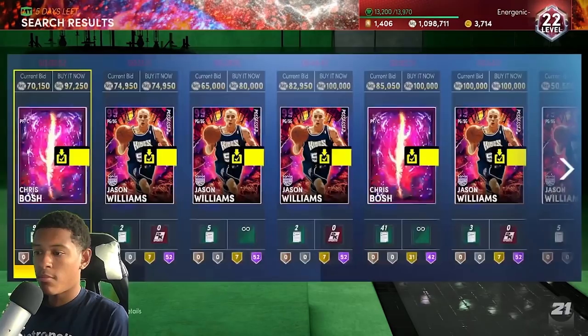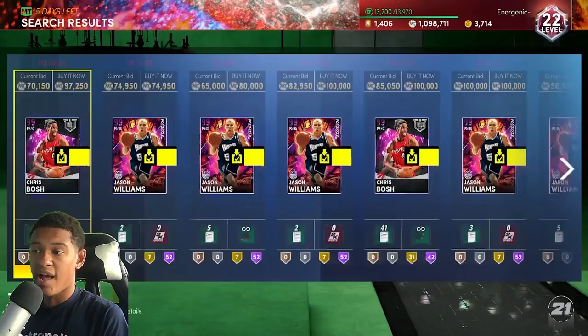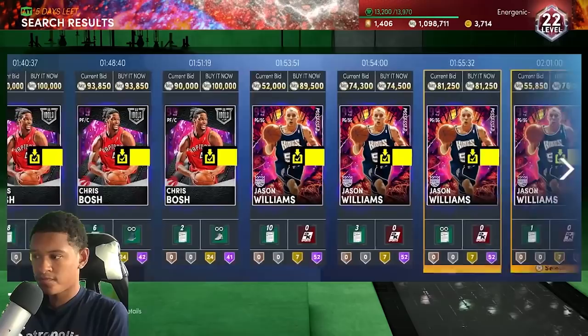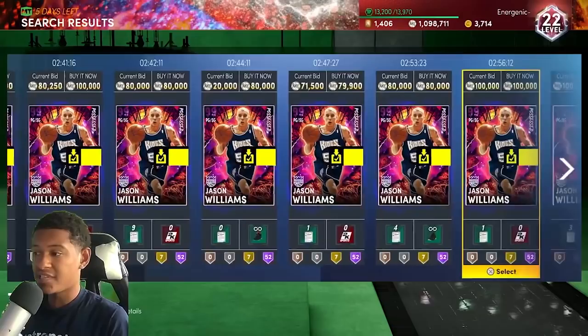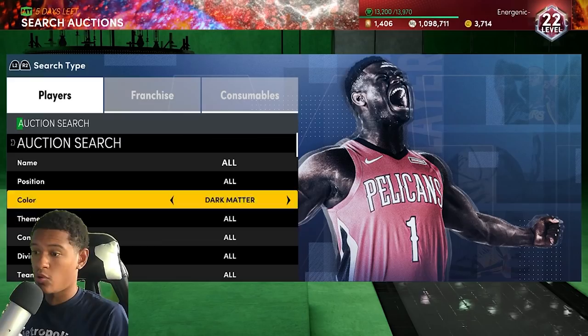If you have just 100,000 MT you'll need to use some dark matter filters where you can't filter out some cards. If you go dark matter with a minimum buyout of 500 you're going to see Chris Bosh and Jason Williams, and those are the two main guys that get in the way of you sniping the other dark matters you want. So you have to start adding more details to your filters — like position, theme, conference, division, or team — to cancel out the guys you don't want to see.